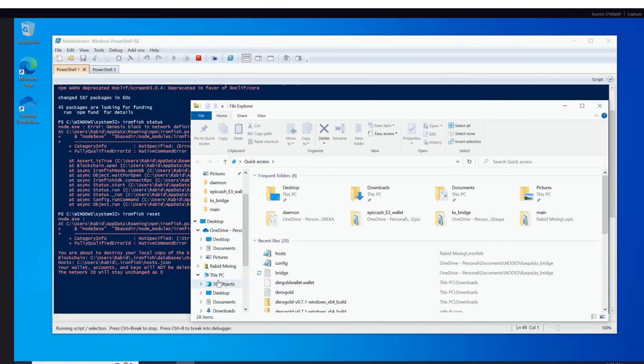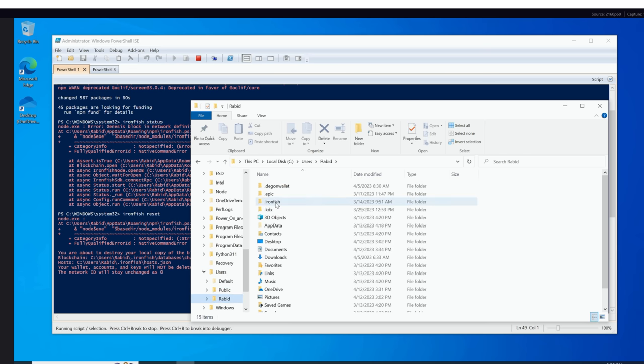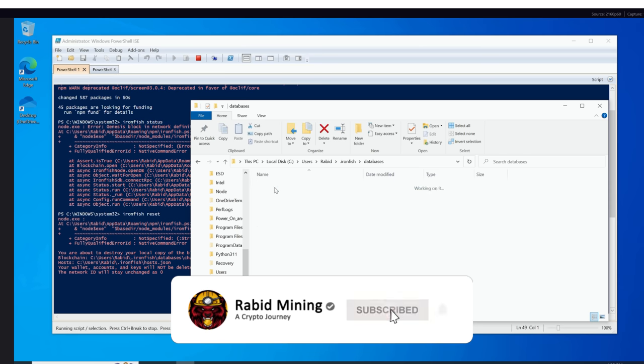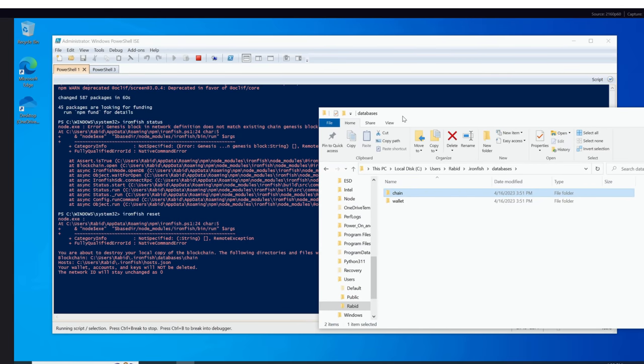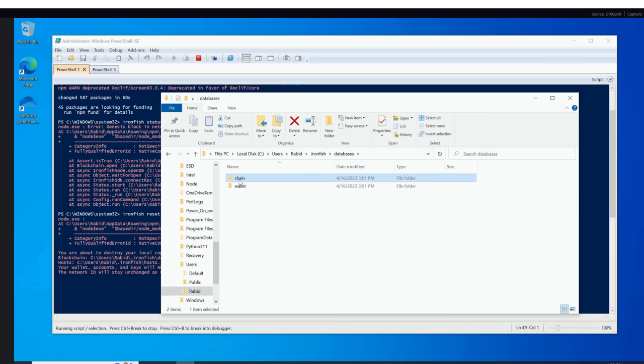I'm going to go into File Explorer, scroll down to the C drive, go into Users > Rabbit, find the ironfish databases and chain folder. This is what we need to get rid of. Double and triple check — you can see it says it's going to remove the following directories and files of databases/chain.